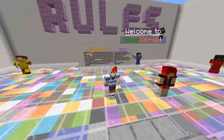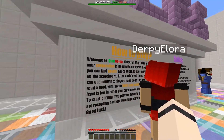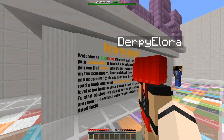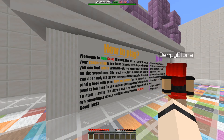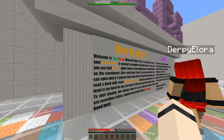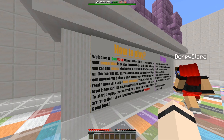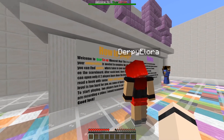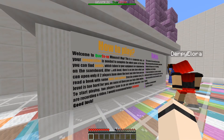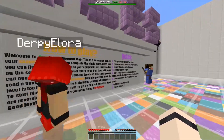Hey guys, welcome back to another Minecraft map. Today we are here with QR Co-op Minecraft map. This is a cooperative map, so your cooperation is needed to complete the whole game. In the map you can find points which are tallied on the scoreboard. After each level there's an iron door which you can open only if two players have done the level. You can also read a book with hints. If a level is too hard, look for a hint button. To start playing, two players have to go on colored concrete.